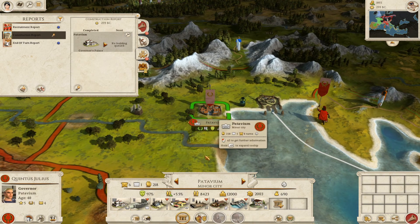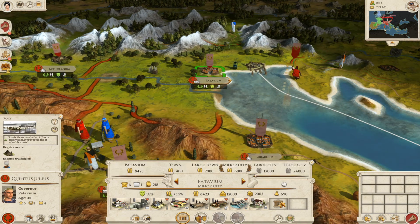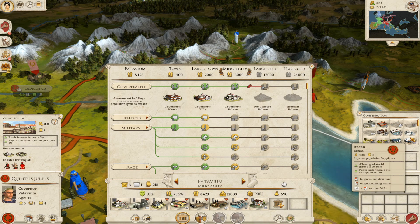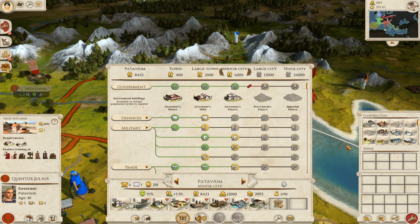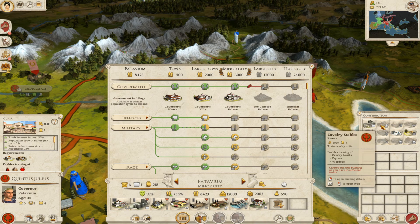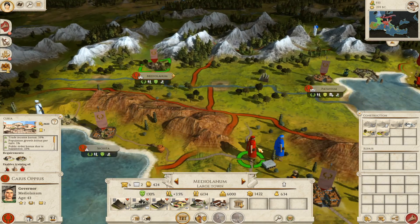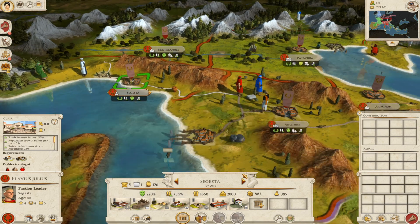This settlement has just upgraded so let's see what we can build. I want to start Romanizing as quickly as possible — it will basically help the population be more loyal to me than to the Gauls. I'm going to build a militia barracks here, and that'll help to Romanize them a little bit. For this town I'm going to build roads — I didn't actually realize I wasn't building anything there.